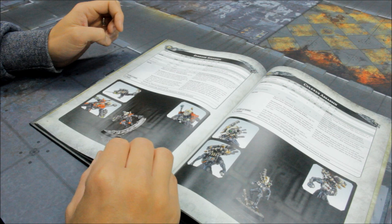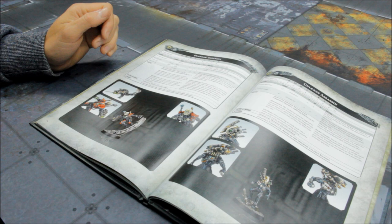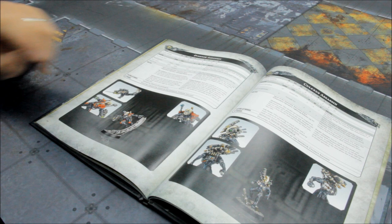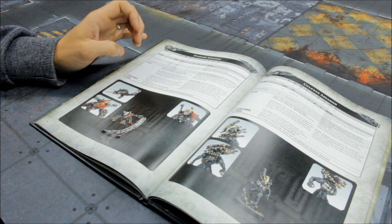Executioner Pistol: range 12, Pistol 4, Strength 4, AP minus 1, 1 damage — you can reroll wound rolls for attacks that target infantry units. Neuro Gauntlet: melee, Strength +1 (Strength 5), AP minus 1, 1 damage — you can reroll wound rolls. Power Sword: AP minus 3. Melta Bombs: range 4, Grenade 1, Strength 8, AP minus 4, D6 damage — reroll wound rolls for attacks that target vehicles. Bio Meltdown: if this model is destroyed, before removing it from the battlefield, roll 1D6 for each enemy unit within 6 inches — on a 4+, that unit suffers D3 mortal wounds.